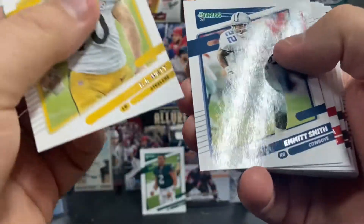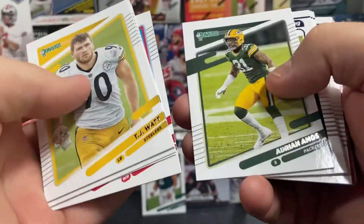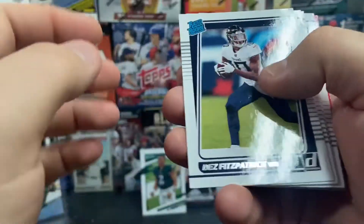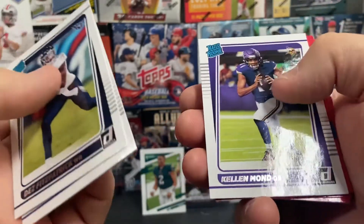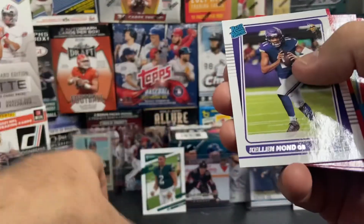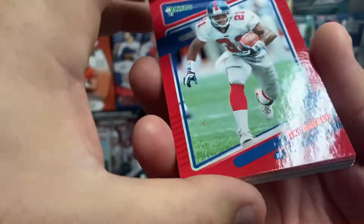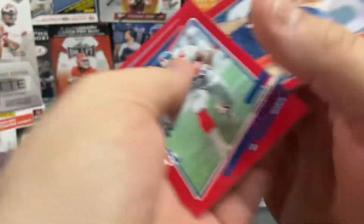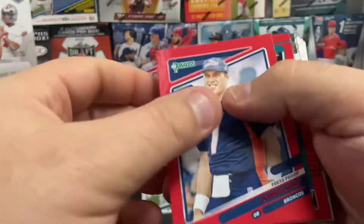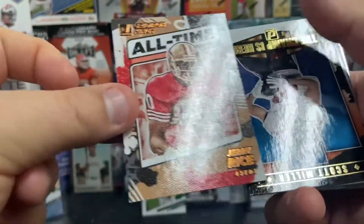We've got T.J. Watt, Emmitt Smith, there's a Joe Montana — we're getting all the old school quarterbacks. Tyreek Hill, Adrian Amos. Running into some rookies here: there's Dez Fitzpatrick, Christian Darrisaw, there's Jarrett Patterson, and Kellen Mond — there's my first Kellen Mond rookie card, I like that. We've got some red parallels — that's a red proof parallel. Tiki Barber, there's a Joey Bosa, there's a John Elway. We really are doing well with these. And there's Luke Farrell rated rookie. There's an All-Time Jerry Rice — it's Gridiron Kings.